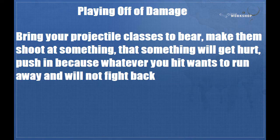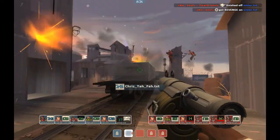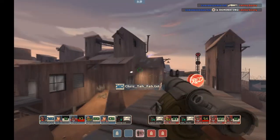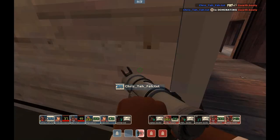Playing off the damage: bring your projectile classes to bear and make them shoot at something — typically your Pocket and Demo, but the Roamer may as well. Whatever you hit gets hurt, and then you push in because they don't want to fight you anymore — they're too hurt and have to run away. That gets you through the choke point you're trying to reach. Here we see Christopher, the Demo on my team, playing off the damage. He forces his way in, gets some of their players hurt, then we bomb in a Soldier to seal the deal. We get kills, take the point, without having to pop ubers.